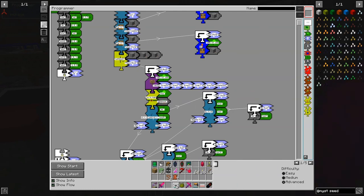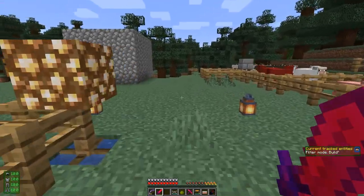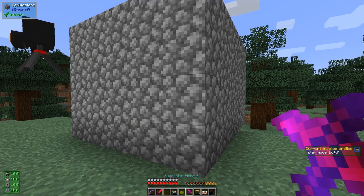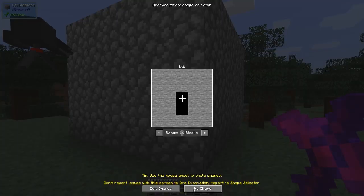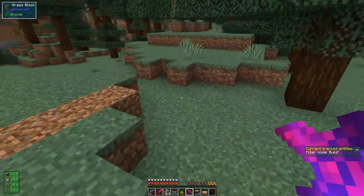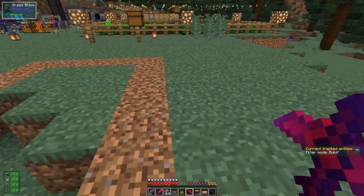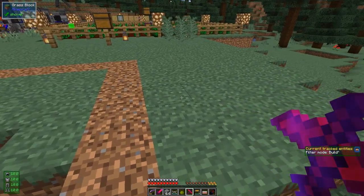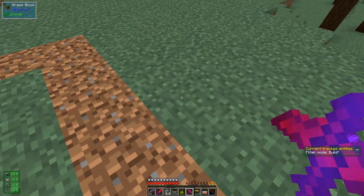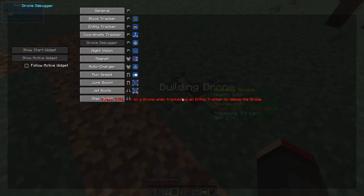First of all we're going to break away this structure. I've got my pickaxe here and I just need to change its mode. Let's just break it all up like that and get the blocks back. Then we can place the drone down again — it's diagonal — so I want to place it say down here like this.